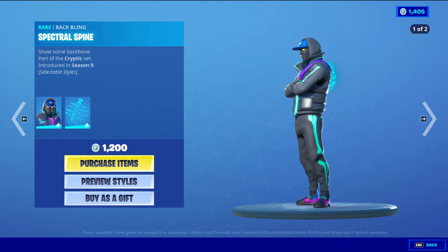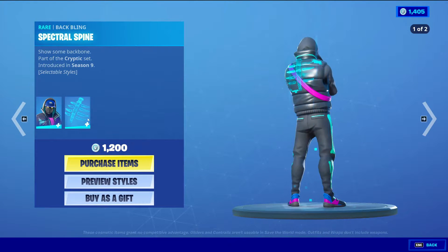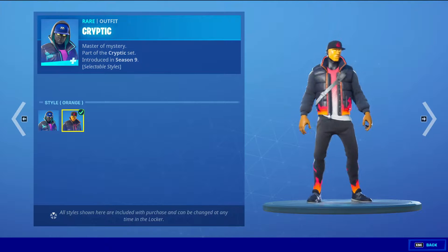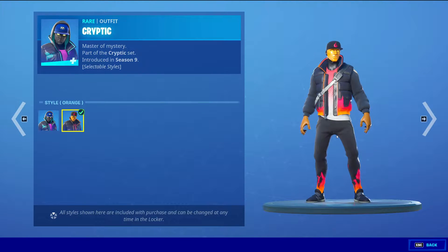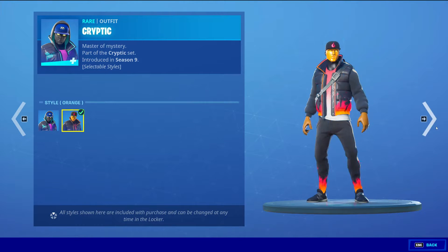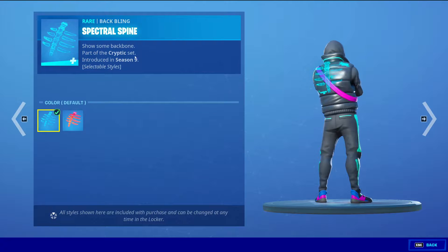So we got Cryptic with the Baffling Spectral Spine. This skin was from Season 9, but now we have some new styles: the default style and then the orange style. He kind of loses his hood but he does gain some flames all over him. And then also his Baffling Spectral Spine with the default style and then the orange style.